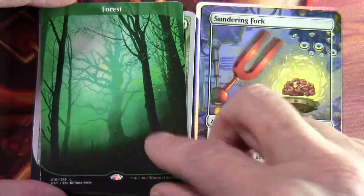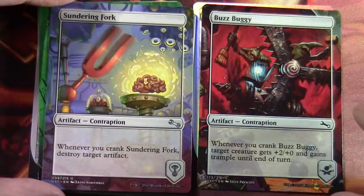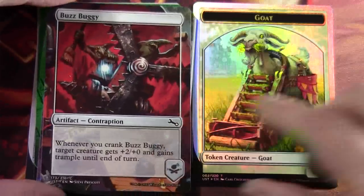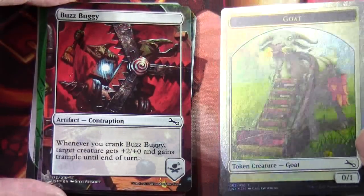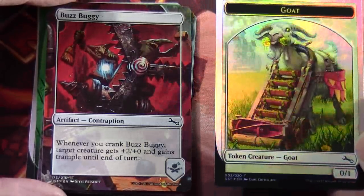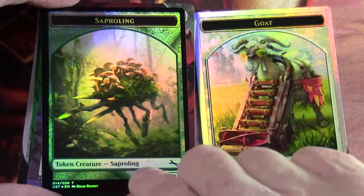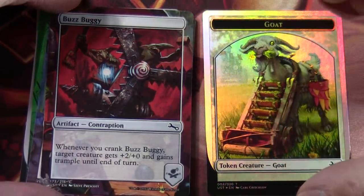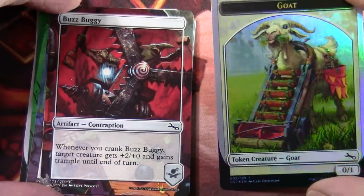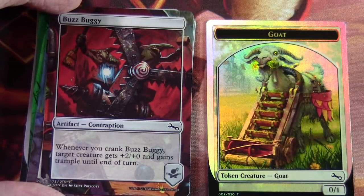Full Art Forest. Contraptions: we've got a Sundering Fork and a Buzz Buggy. And we have a rather excellent foil goat token — which is interesting because the other tokens have the regular black border back, and this one has artwork specific to the set. Goat with a lawnmower attachment — that's the silver border, also foiled.